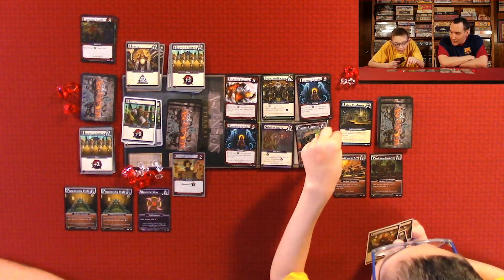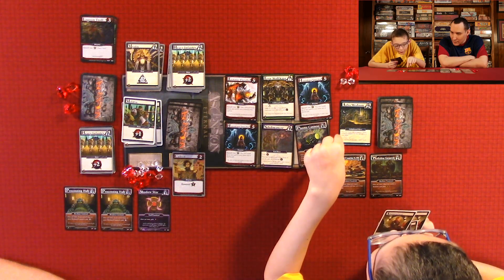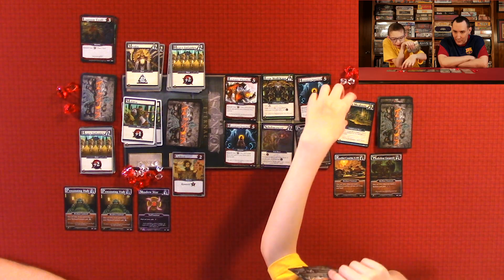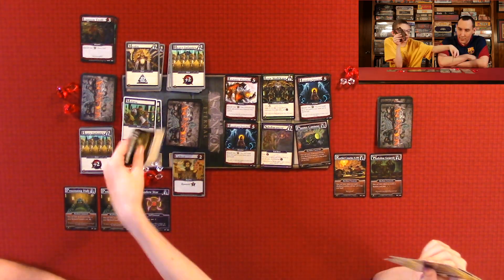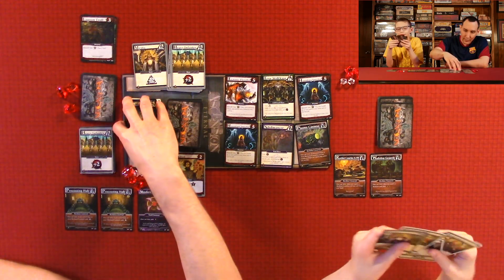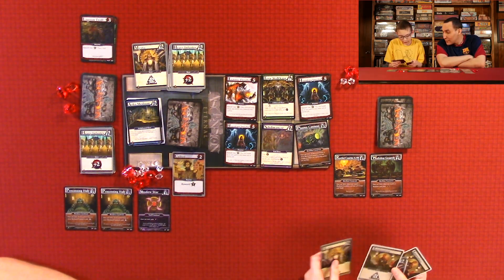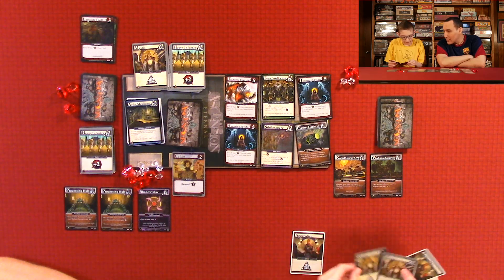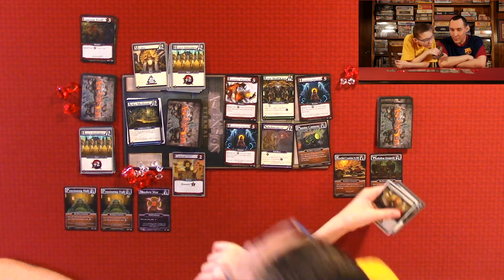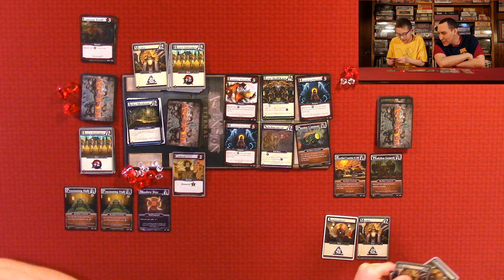Your turn. You may banish this to acquire a Mystic or Heavy Infantry for free. So I'm going to acquire a Mystic and I'll banish it. Mystic goes straight to the discard when you buy it — wait, it says 'add it to your hand.' Oh right, good catch. So three, five, six.